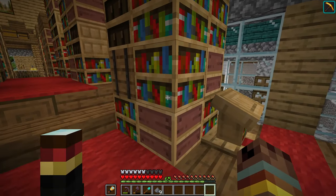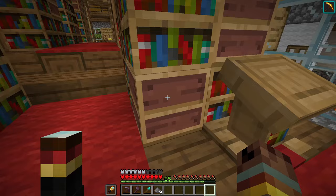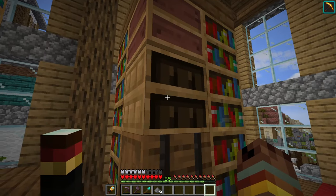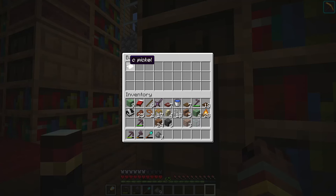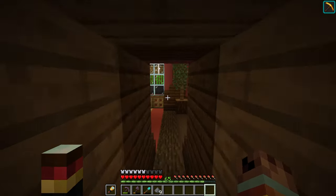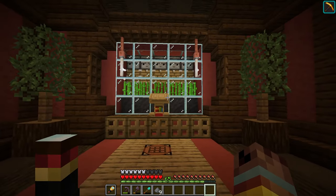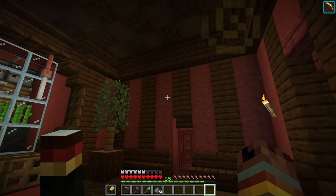You can see we have these custom bookshelves here. We've used looms to act like empty bookshelves, and then we have chiseled bookshelves, and then we've got some barrels as well which you can store some stuff in. It's always a good idea to have a sugar cane farm — I'm always in need of paper, so maybe you should build one.